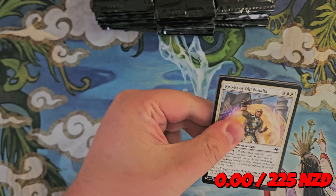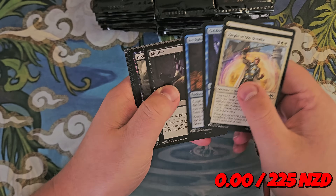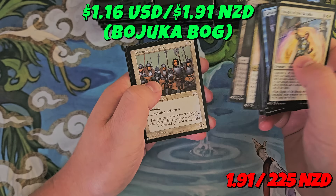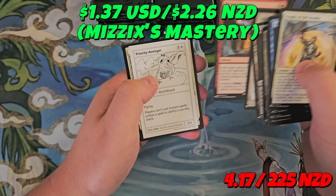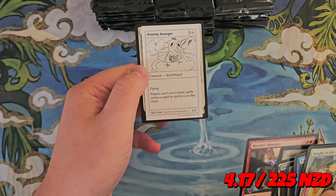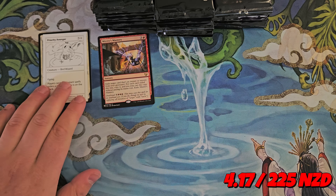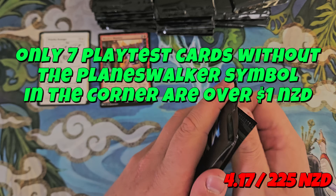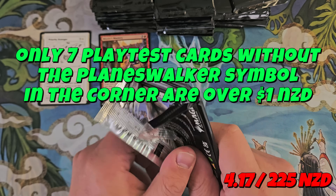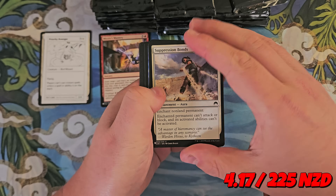We're going to go through the packs a bit slower because we want to catch some of those commons and uncommons that have a bit of value. Cards like Badruka Bog, Volunteer Reserves, and Mizzix's Mastery — and each of these cards is going to have a playtest card on the back. Some of them are of value, and some or most aren't.